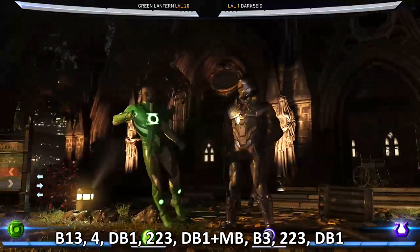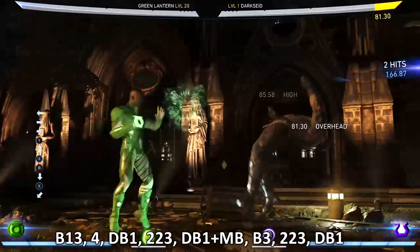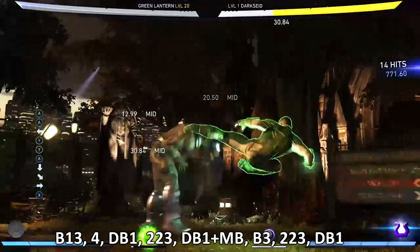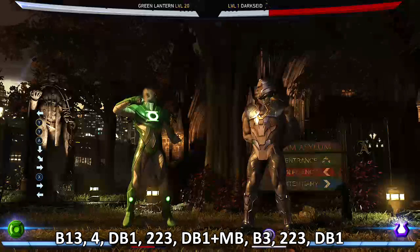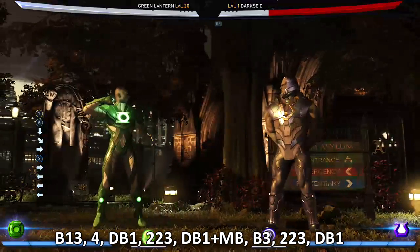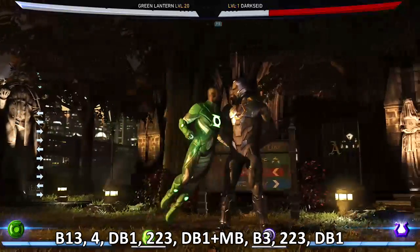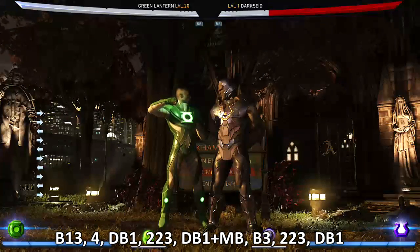The other way to start is simply a different starter — if people get used to the lows, you can bring them the overhead option. This is just to really set combos up; they work the same. This one actually gets a little bit more damage: two two three, down back one — boom. And remember the damage varies character to character depending on who you're fighting, how much defense they have, how much strength you have. This is the maximum damage you can possibly get; otherwise you can get anywhere between 400 to 500 damage, which is still fantastic against opponents.